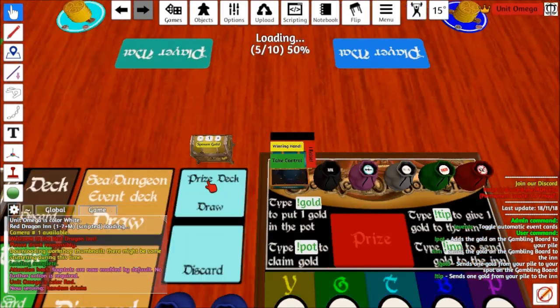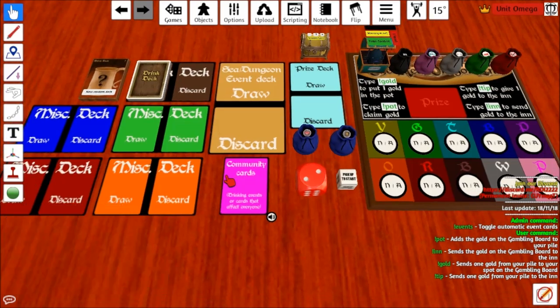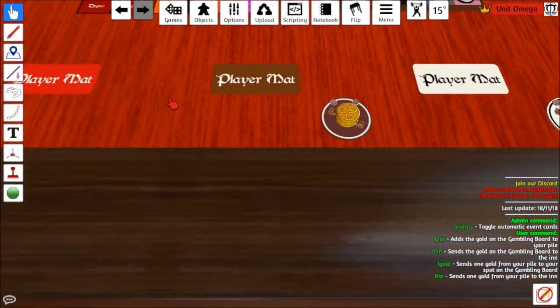Then there's a drink deck, so first of all pick a random drink deck. It's loaded and then R is shuffle, so if you shuffle it...